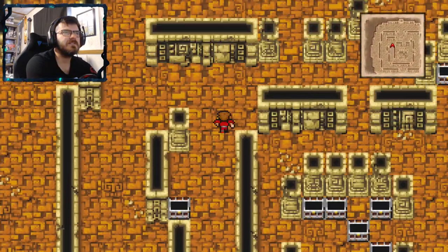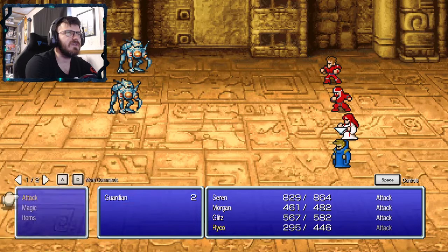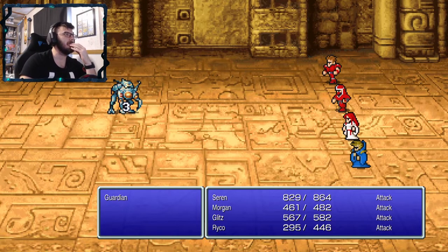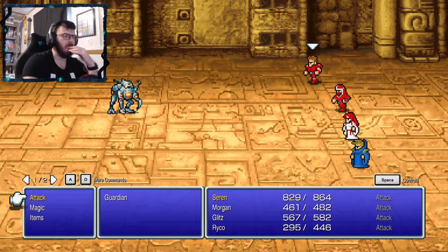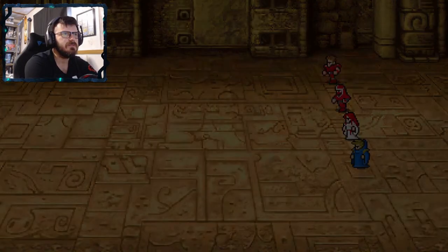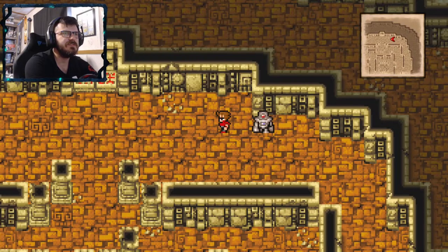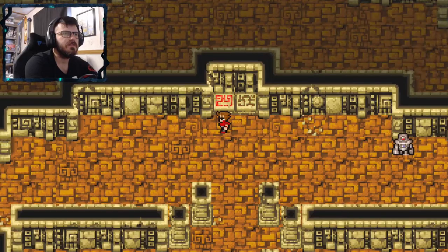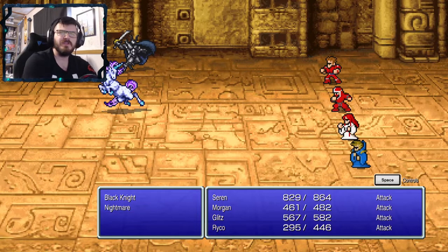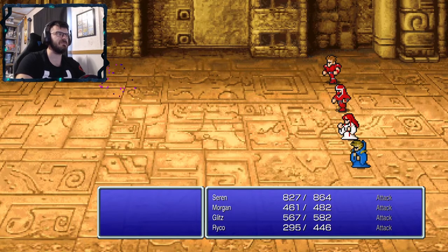That sucks — couldn't equip anything. I'm assuming I can just walk over these things. I couldn't get up onto the things above me, which is weird because I thought they were teleporters.